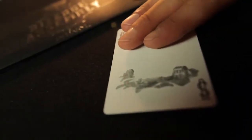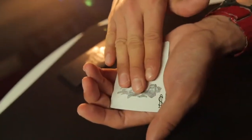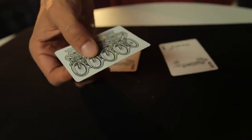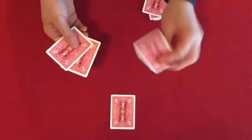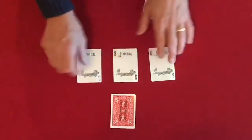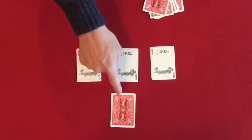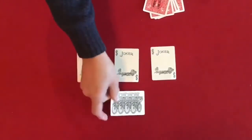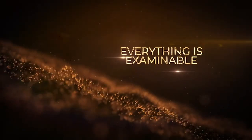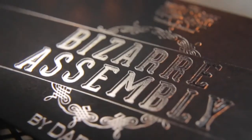Four jokers are handed out to your spectators. They can sandwich them between their hands. Upon your command, you make three of the jokers vanish from their cards and appear on the fourth and final card, leaving four impossible objects that your spectators can check out. That joker's gone, this joker's gone, this joker has vanished as well. Where could the missing jokers be? Oh — as promised, they have all joined the leader. This is one of my favorites of Daryl's classic routines. This is Bizarre Assembly.